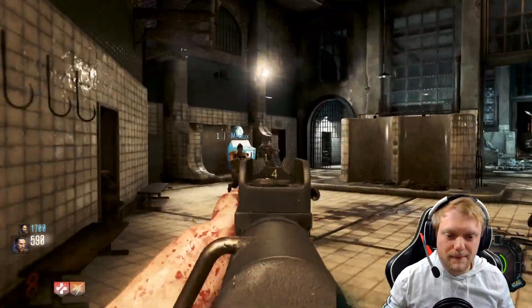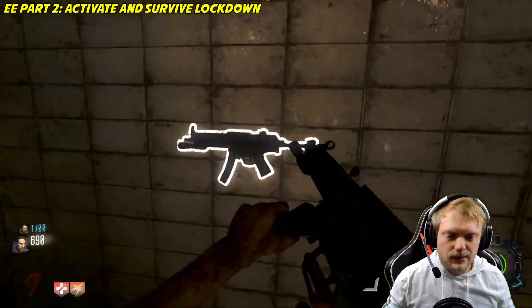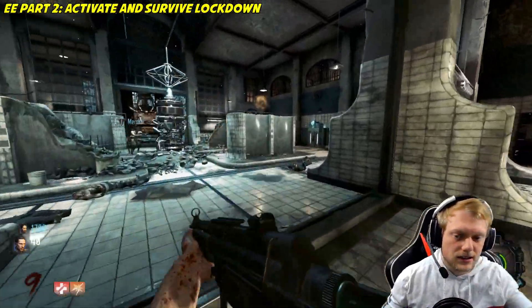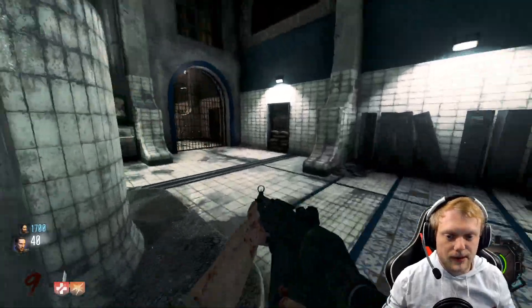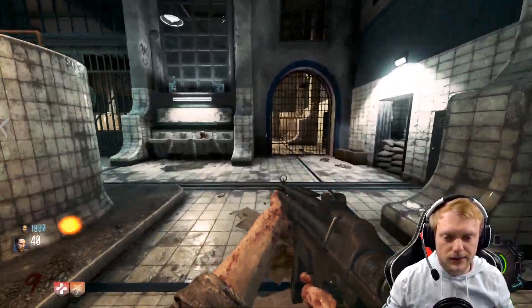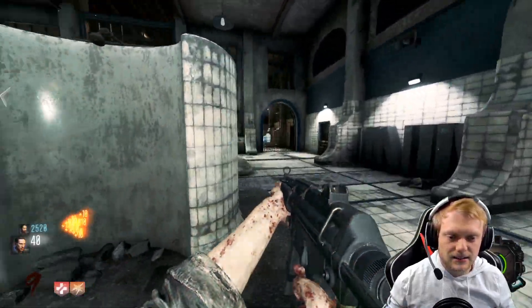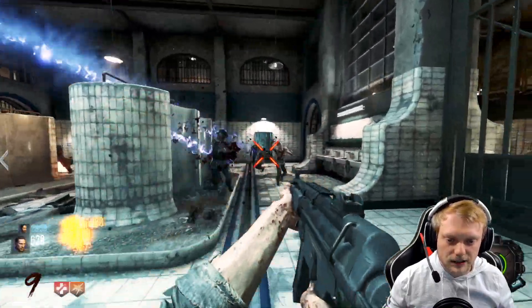Jason and I are going to bang this out real quick. We have the power turned on. We're going to go to the center here and activate this. Now this is by far the hardest part — it's a hard lockdown, so just be ready. There are a lot of Brutuses and a lot of zombies. Your best bet is to kind of stay together, but just make sure you don't walk in each other's space.